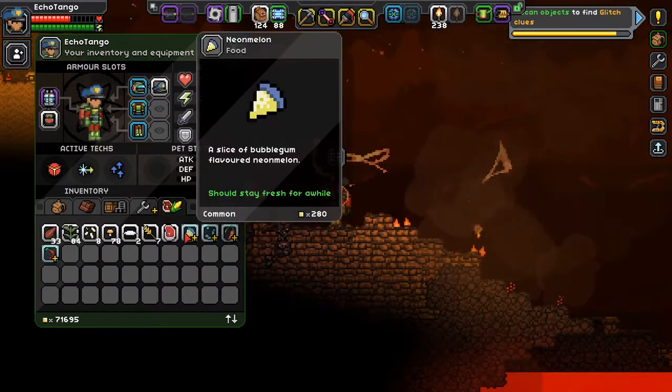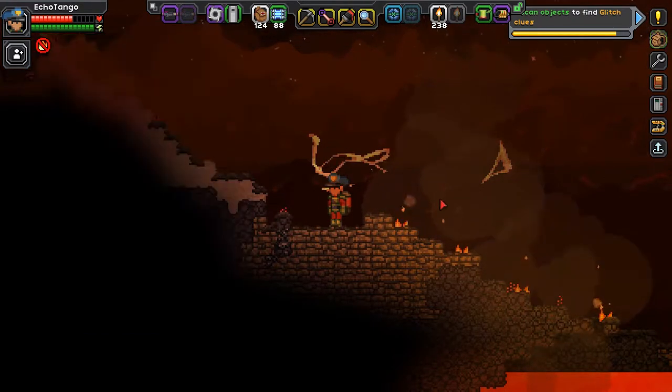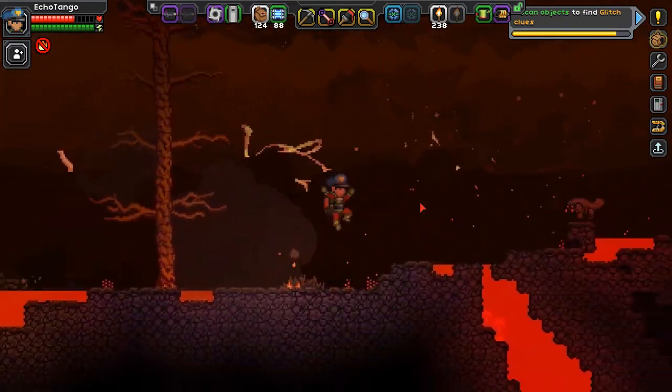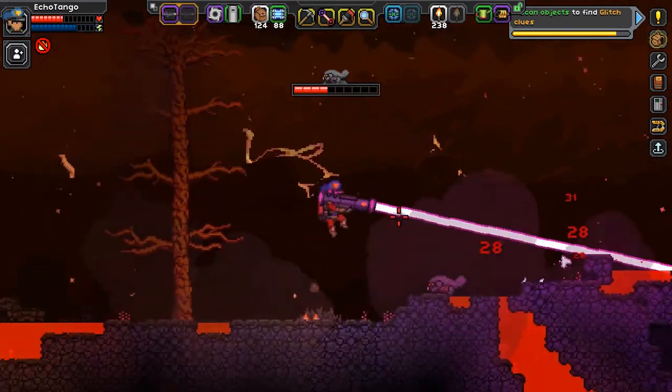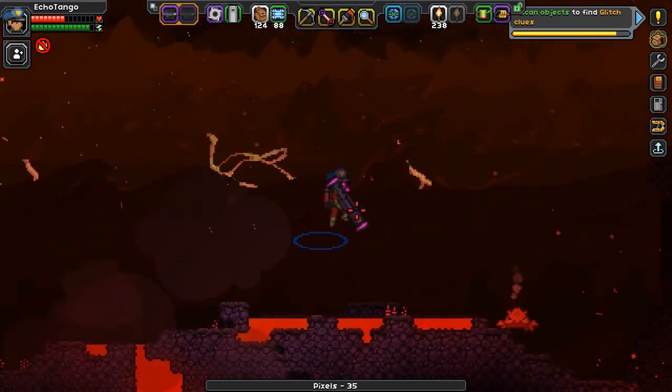I got some neon melon seeds, chili seeds — those are some of the last food items I need, which is kind of nice. Alright, this place is dangerous, man. It's dangerous.